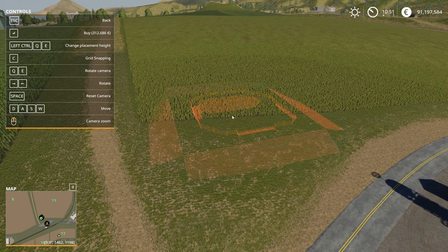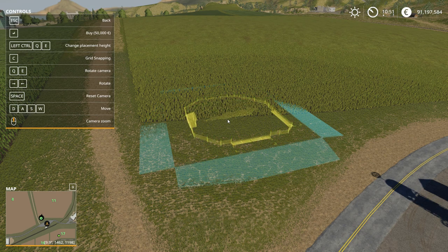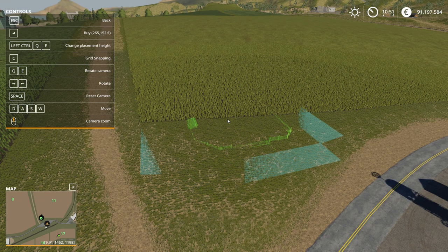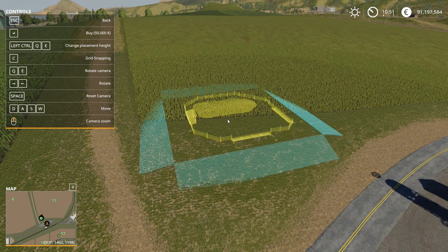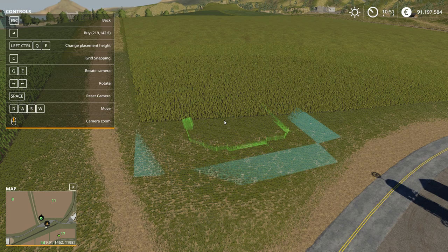You can see up in the top left - the buy price is 50,000 but with some placements it's up around 300,000 because of the amount of terraforming that has to happen. So with all your placeables in FS19 you really want to find a good flat spot. On PC, if you hold Left Control and then Q or E, you can sink the paddock down into the ground, which usually costs more but avoids hills everywhere.